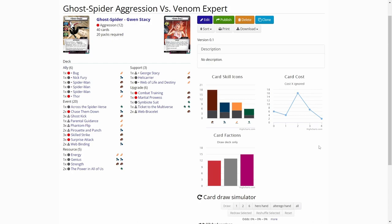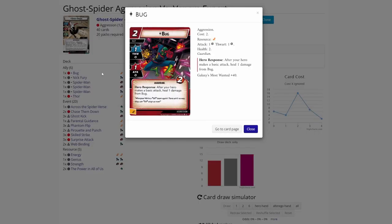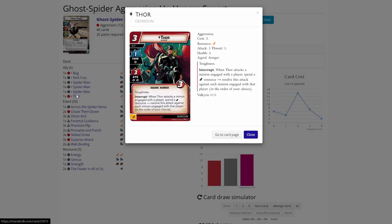Here is the Ghost Spider deck I built on MarvelCDB.com. I have only a couple of Aggression allies. I have Bug — Bug is a really good ally with Ghost Spider because every time Ghost Spider does a basic attack you can heal, and with Ghost Spider's ability you can already trigger an Interrupt or Response event. The other ally is Thor. I haven't tried out Thor yet, and there are a lot of minions in the deck, so this is a nice way to deal with a horde of minions.